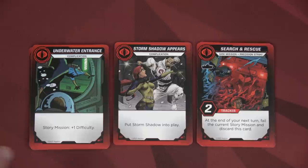Since we're only in act one at the beginning, I'm just going to take these level one complications, shuffle them up, and set the level twos and threes aside. Once we complete the mission finale for act one and move to act two, we'll take those cards and shuffle them into this deck. Same thing when we move to missions for act three.